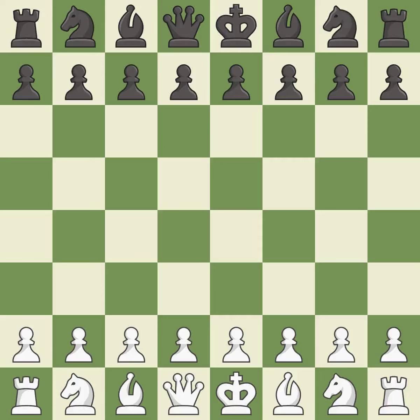Philly Door Defense, Hanham, Lyon variation. 5.Bc4 b7 6.0-0 0-0 7.Re1 c6 8.a4 a5.